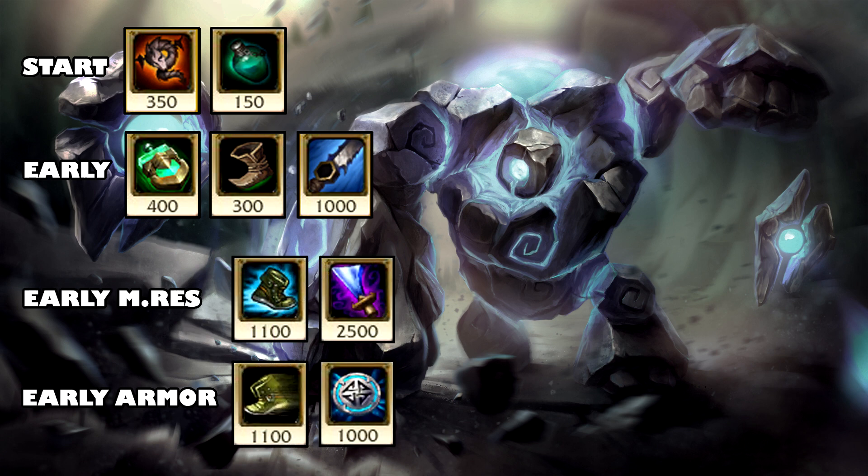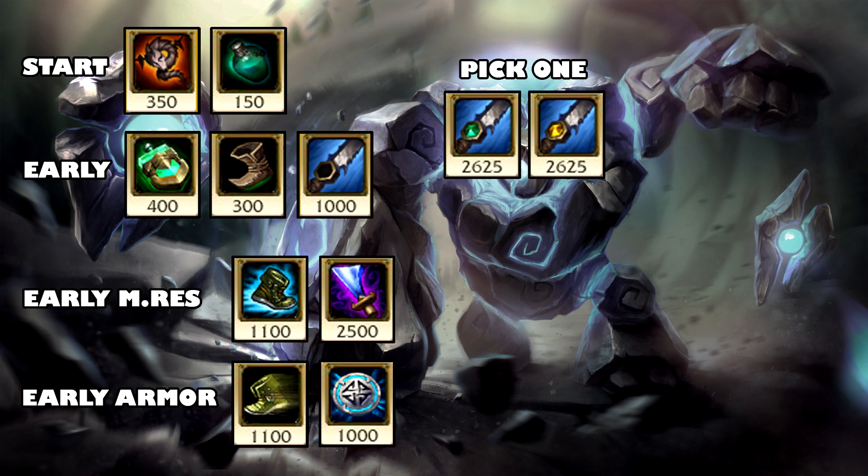We can wait to see how the game progresses before committing to either Cinderhulk or Bloodrazor. It's a good time to buy early defense if you need it. If you need some early magic resist — if the enemy mid laner maybe got a couple kills early — just rush Wit's End. And if you need armor, you can just grab the Glacial Shroud which can later be upgraded into Frozen Heart. Pick Cinderhulk if you want to be a tanky frontline for your carries, but choose Bloodrazor if you want to do most of the damage yourself. Bloodrazor is more risky, and if you had a bad start you should probably just always go Cinderhulk.